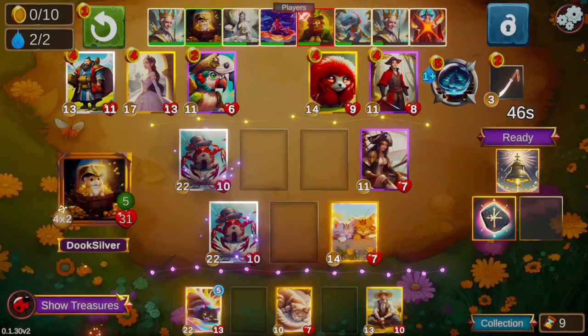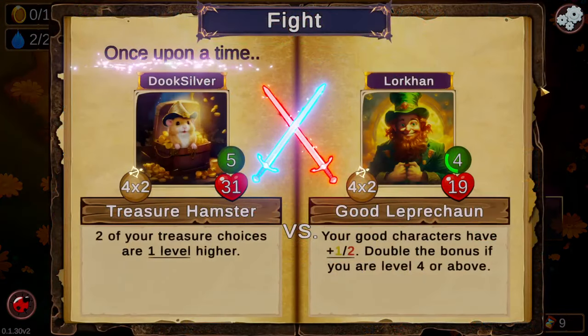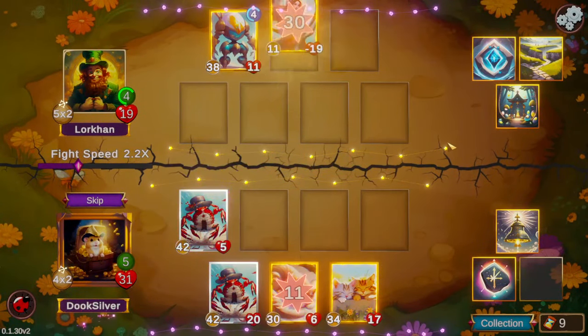We get to triple our funny cat and we see a couple level 5 treasures — neither of them are ones that I want here. The Immutable Idol is already a little too late to bother with. So we just take a reroll to see what we get, and we'll sacrifice a couple gold next turn to get another look at a better treasure.